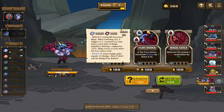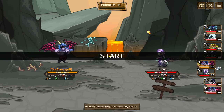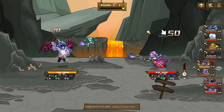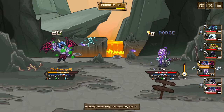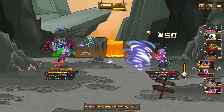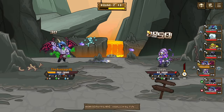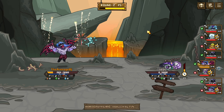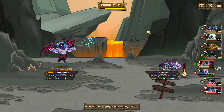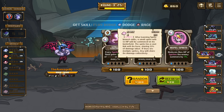The fury status increases dodge by 1 every 1.5 seconds. We're just gonna get everything out — fury dodge, go anti-sprite, go anti-sprite.